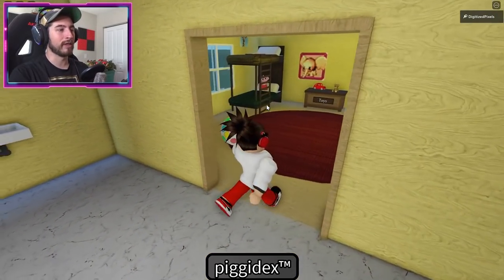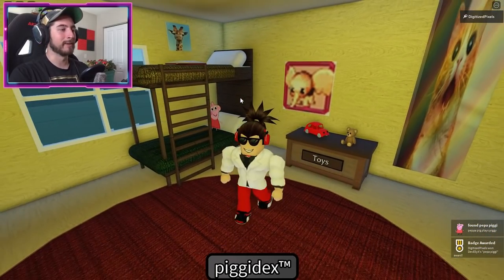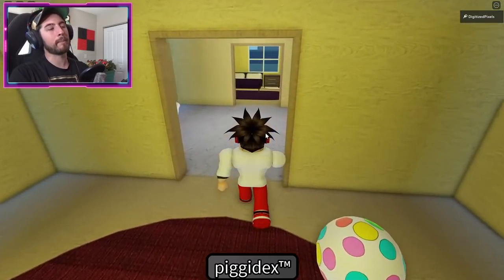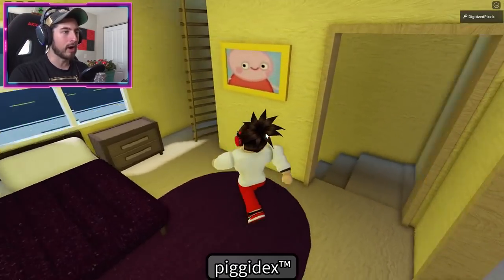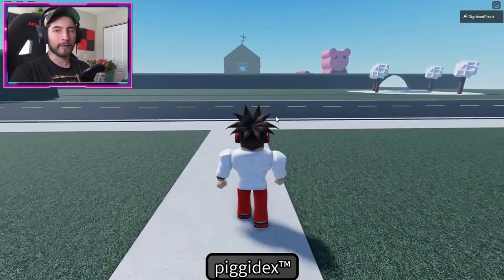Time to get the OG. From here, head into the bedroom and there is Peppa Piggy. Bump into her and there you go. To get Mother Piggy, head back downstairs and out into the world.